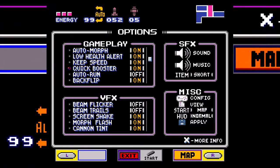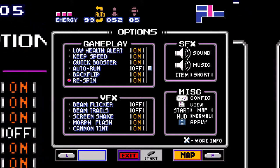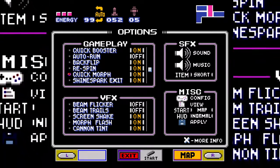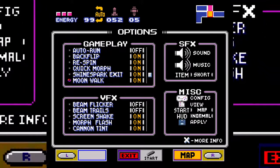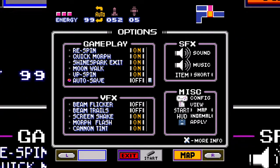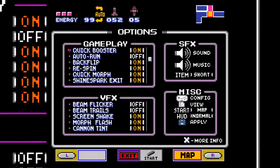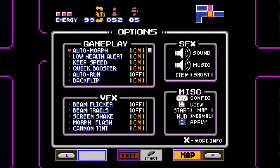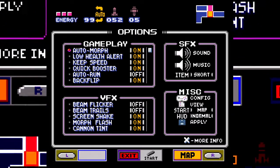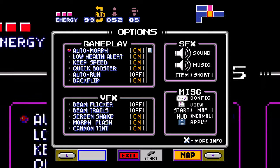Auto-run out of the road - wait, beam flicker? Spin! Shine spark exit, moonwalk ups! Oh yes - and I can turn off moonwalk mid-game! Auto-save off. Oh we have to test all of these!